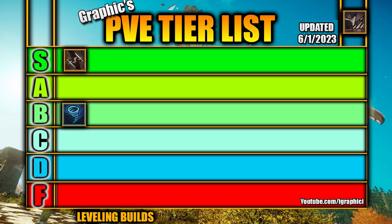Remember, we are only going to have five builds in today's video for the leveling guide based on your class. We're probably going to be remaining in the S, A, and B tier columns, because these are the top of the class. If we were going for all builds, there are a lot of builds that would be in the F tier for leveling, but not many at the top. So let's take a look at the next one.